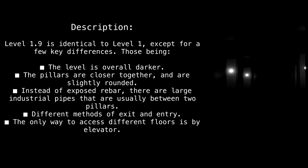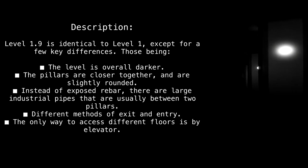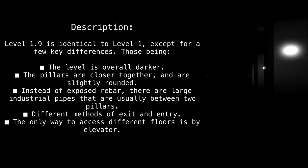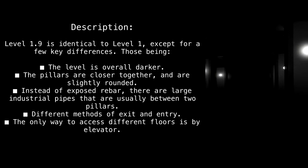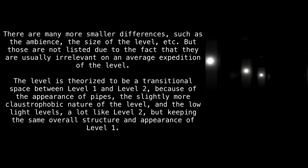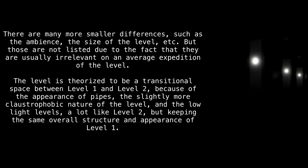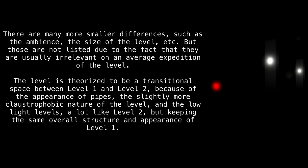The pillars are slightly rounded. Instead of exposed rebar, there are large industrial pipes that are usually between two pillars. Different methods of exit and entry exist — the only way to access different floors is by elevator.